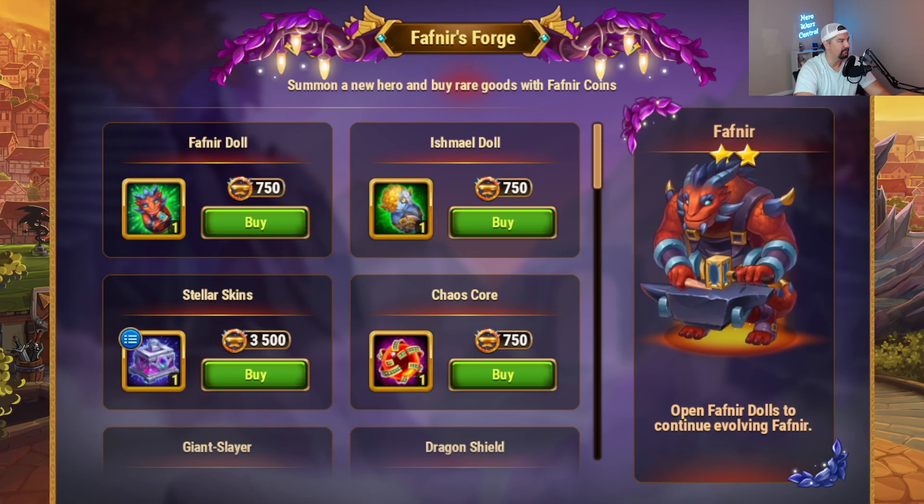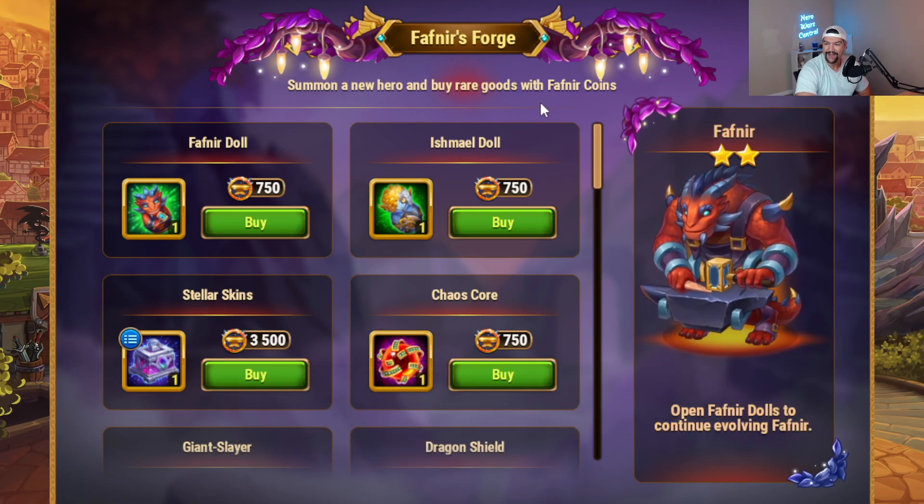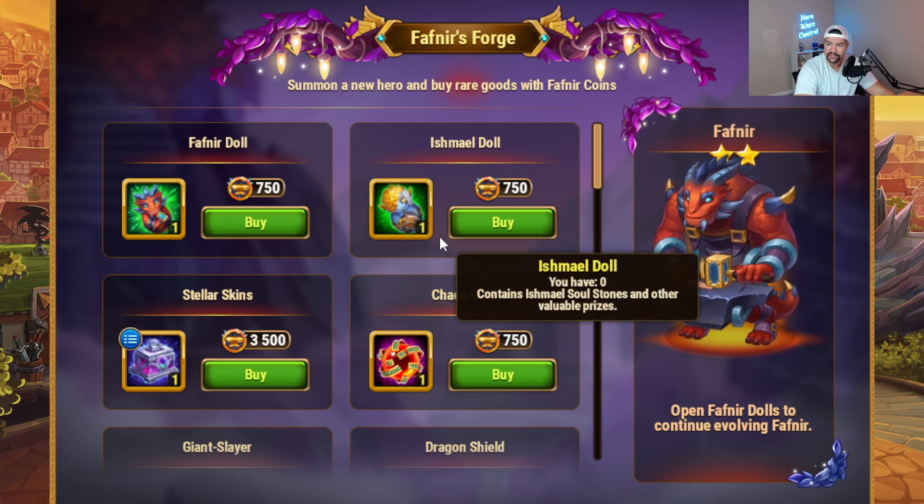So if you're going to be chasing Ishmael, just buy him from the Grand Arena shop. If you're going to be chasing Fafnir, you're going to get a lot of other rewards out of the dolls. If I can find a screenshot of all the contents for Fafnir dolls, I'll put it on screen. We do not have an official drop rate for the dolls, but as the week goes on we will get more sample size and have a better idea of the drop rate percentages. If I haven't put it on screen in this video, go check out the blog post — I will definitely have the drop rates for the dolls added there.